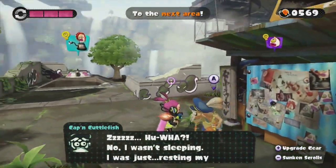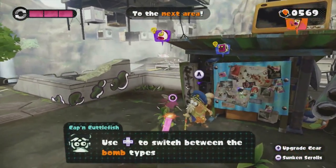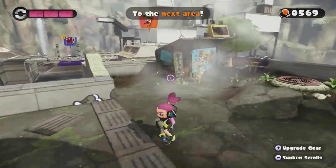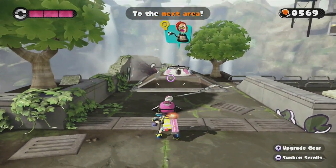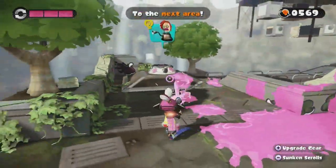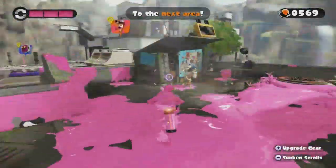Captain Cuttlefish says: 'Use your control pad to switch between the bomb types.' So in single player you can actually have multiple bomb types. You also have completely separate gear — from your outfit to your weapon. You always have a splatter shot, which is a sort of machine gun weapon.